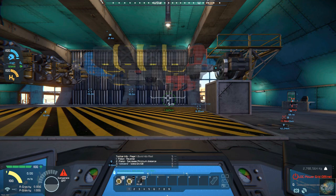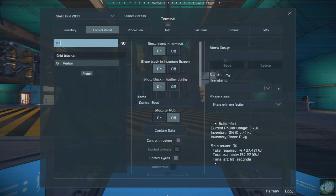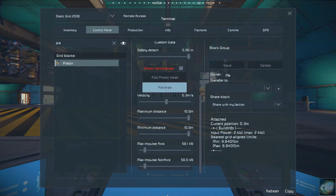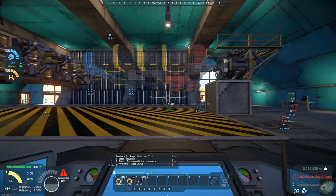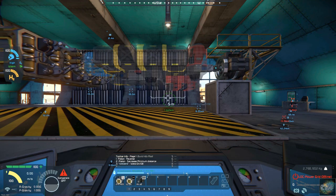Let's do this. I need to get into my piston and let's set the minimum distance to 10. Let's go ahead and reverse that. We shouldn't have any problems today. The last time we printed something out, we ran into some problems where I was at the max number of blocks.